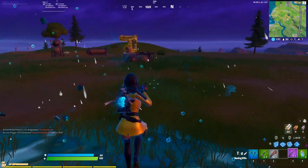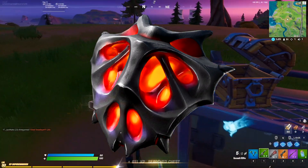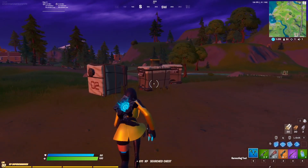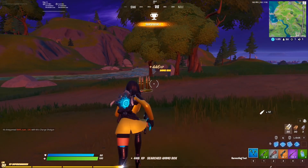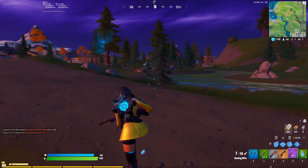Coming in at number 6 is the Dying Light back bling with the Crimson Skype pickaxe. The Crimson Skype pickaxe is very underrated and doesn't get mentioned enough in top 10s or used in-game. It only makes sense to put it here — that's why it earns the number 6 spot.